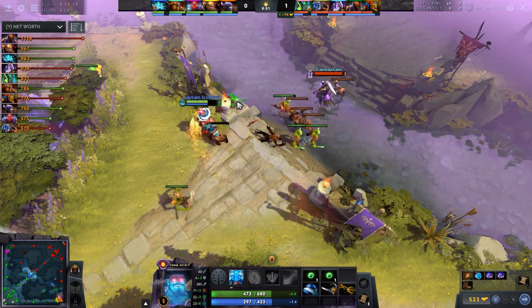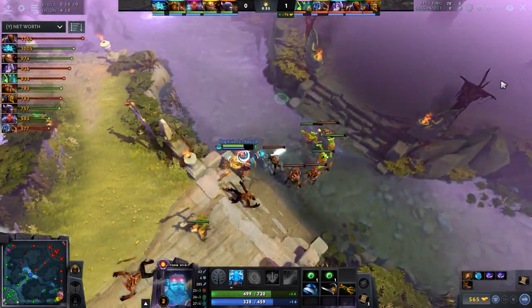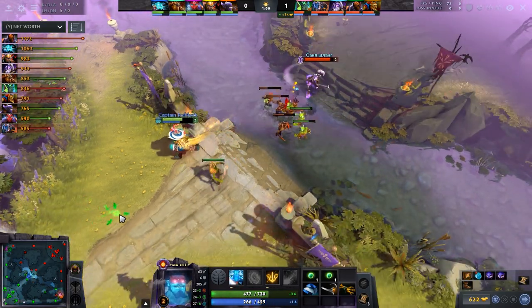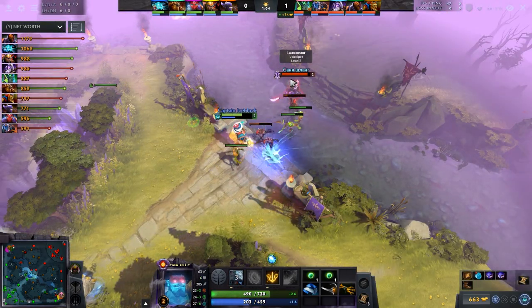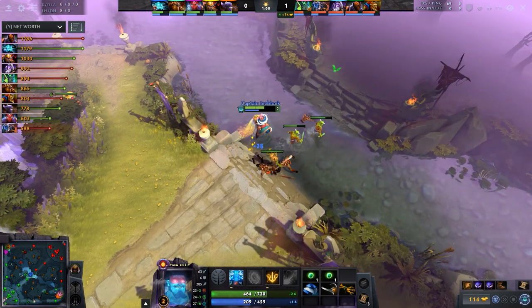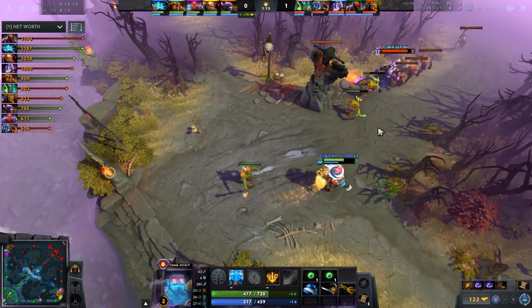Against most matchups, Storm will want to avoid keeping the lane static, as a static lane means the opponent can't trade — and we want to avoid trading against heavy harassment heroes. Likewise, we want to avoid trading here too, as we didn't bring regen and plan to use the extra saved mana on jungle rotations. So we keep the waves bouncing between towers.